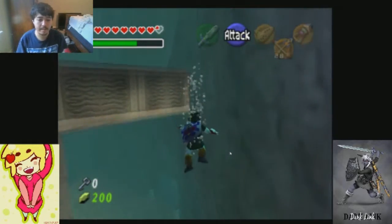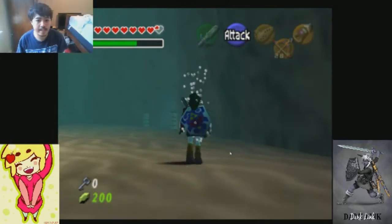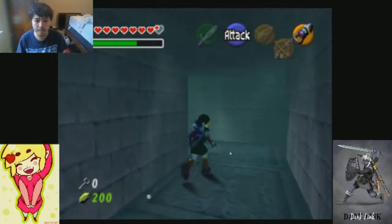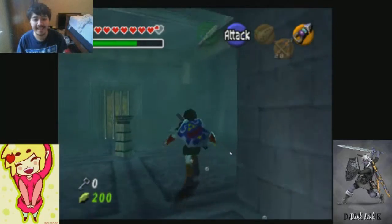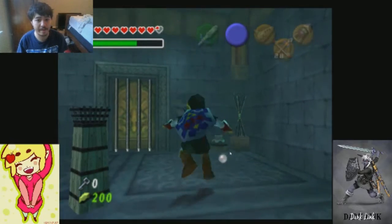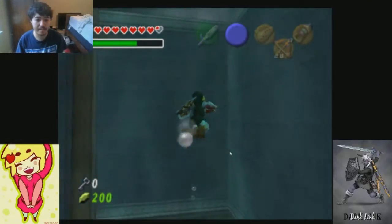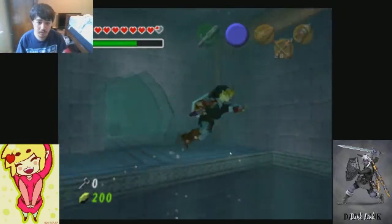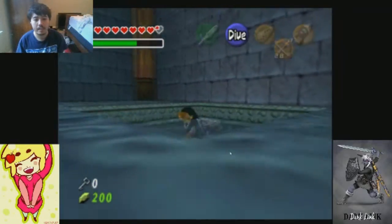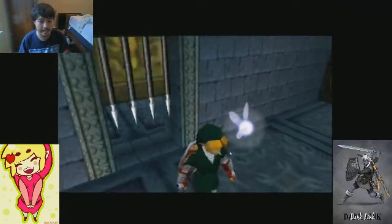Now I actually found something out whenever I was watching my old playthroughs. I went to the area I was supposed to go in, but my stupid brain didn't realize that there was actually a door in the room that I lower the water level at. So I'm going to go into that room and see what I can do.